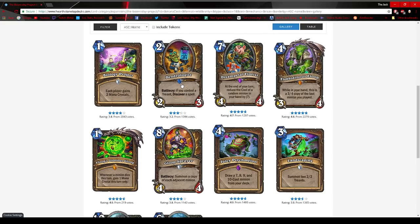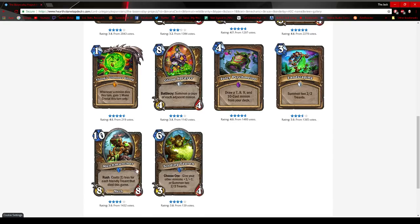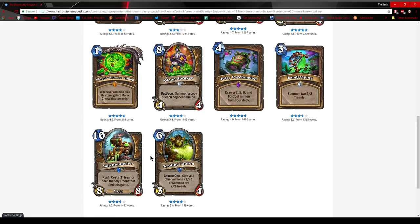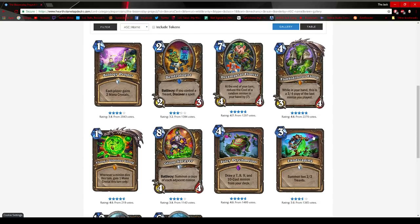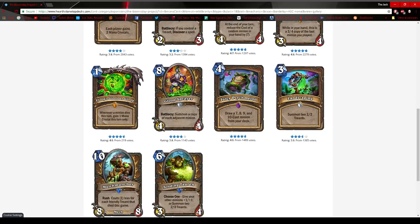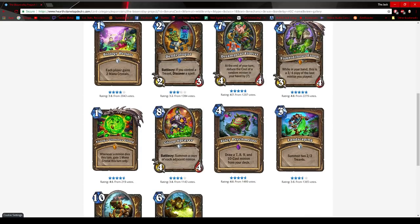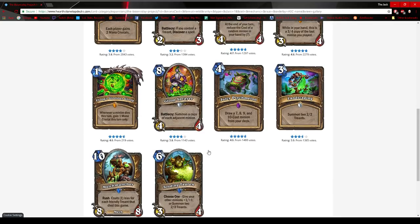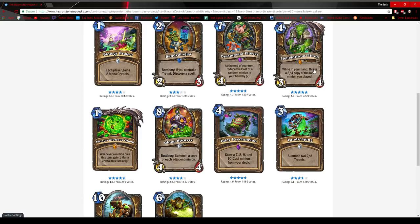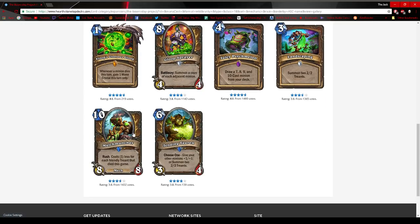Next, Dendrologist, Landscaping, Tending Tauren, and Mulch Muncher are all part of this Treant combo. Landscaping is probably strong enough to see play in a token Druid deck on its own if one exists that requires early minions, whereas Dendrologist needs a deck more based around Treants to discover a spell. Druid spells are very powerful, but I'm not completely sure how good the Treant archetype will be. The big piece in making Treant Druid strong is actually the Mulch Muncher — a Rush 8-8 that could potentially cost zero.